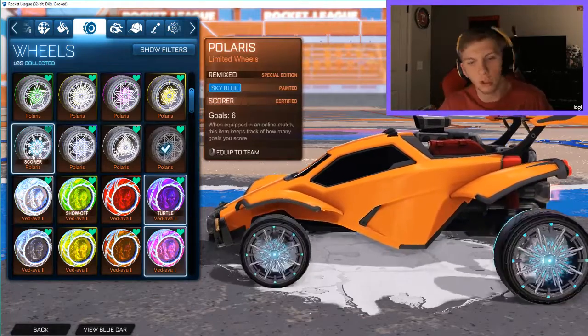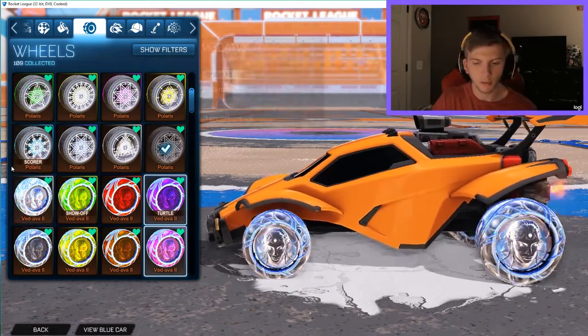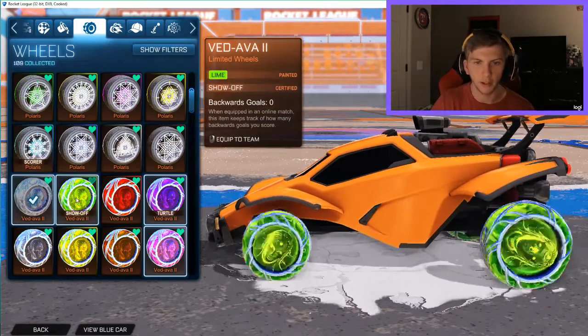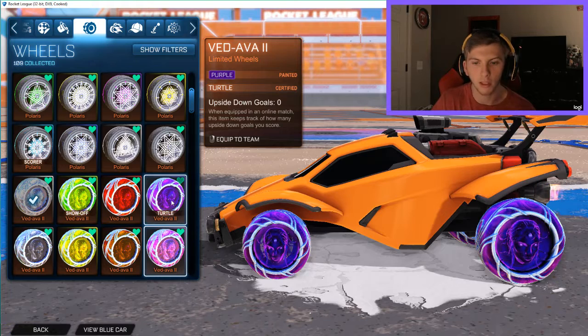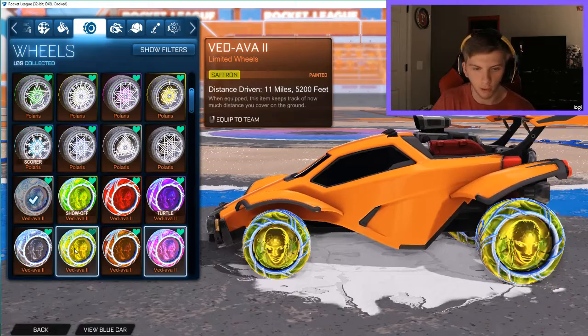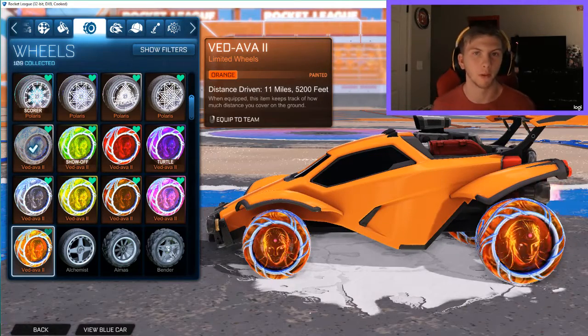Now we're going with the Bedava wheels — I have a ton of these and I love them. Starting off with titanium white, which are absolutely beautiful — I rock these every day. Then lime, crimson — honestly I expected crimson to look a little better, but sometimes it doesn't work out. Purple — these kind of remind me of dark matter from Black Ops 3. Gray, saffron, burnt sienna, pink, and orange.